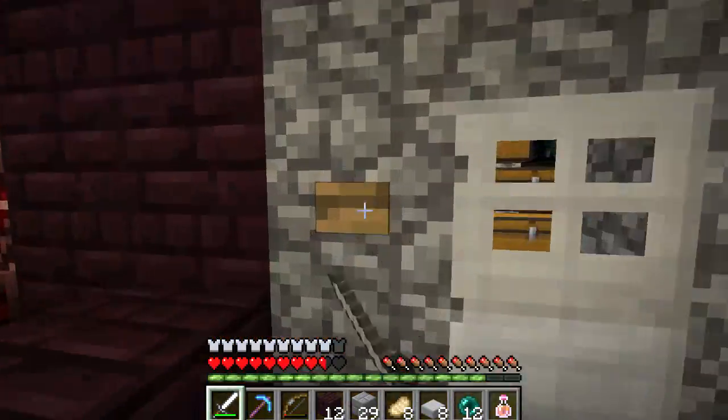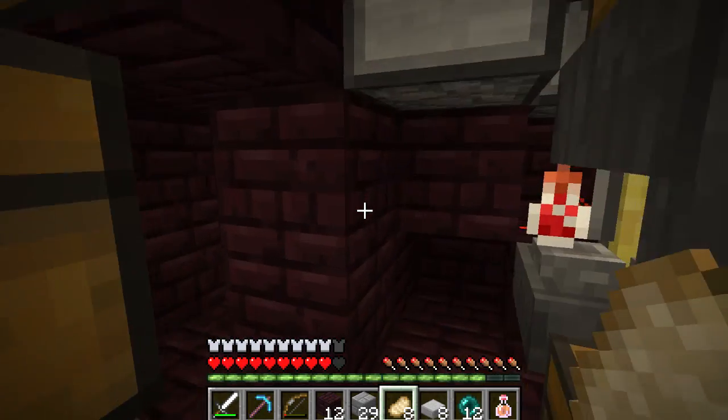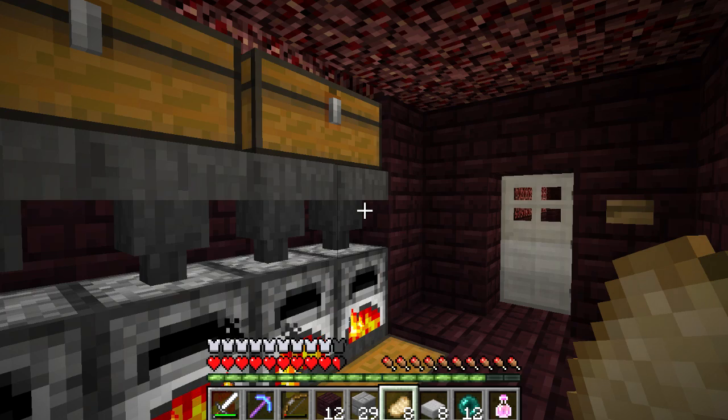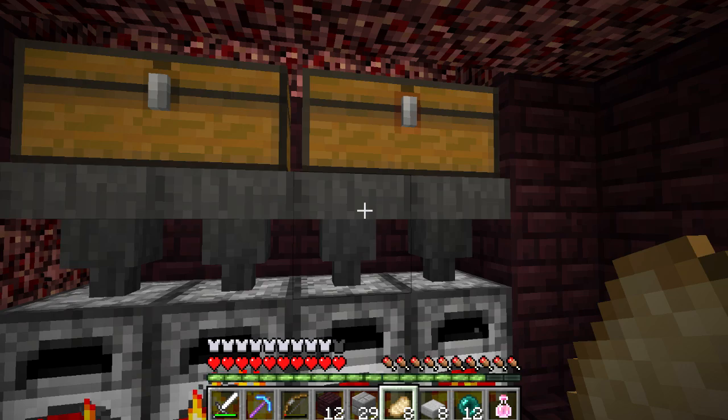1.7 is almost here, and when it comes out we'll be able to get unbreaking on items when you enchant them naturally — swords and things like that.